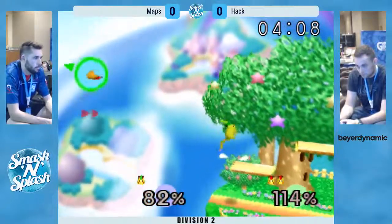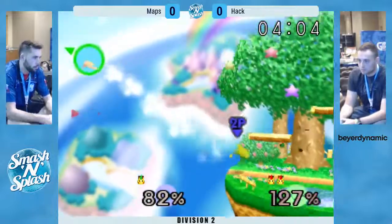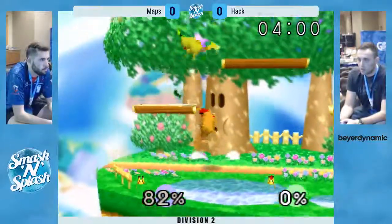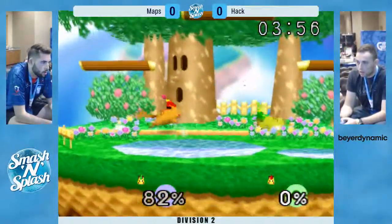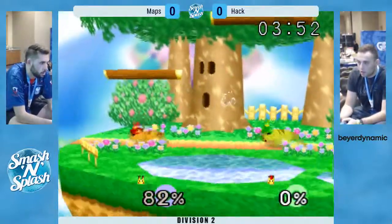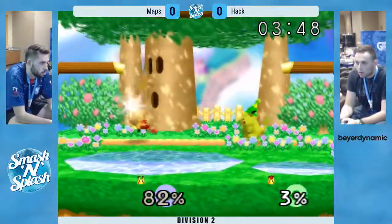Maps is going to want to take this stock pretty quickly, otherwise he's going to be in a really tough spot on last stock. Nice — good gunner though, so stocks are tied. In a similar position as last stock though — Hack still up at 82%. One back air is going to send him off stage, set him into an edge guarding situation. Risky smash there from Maps. Another one.